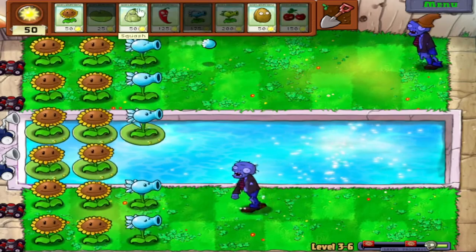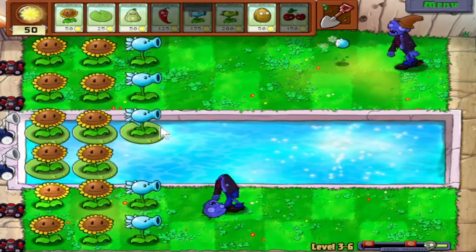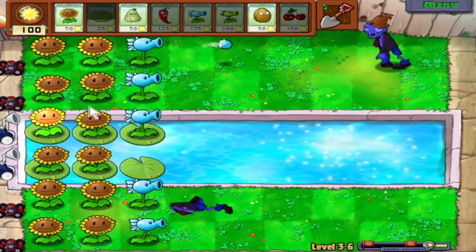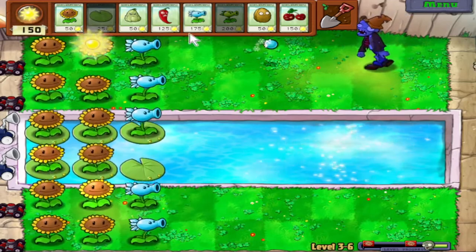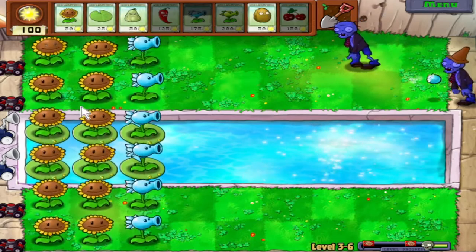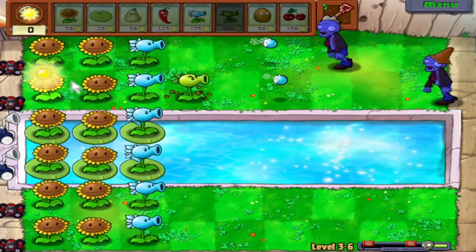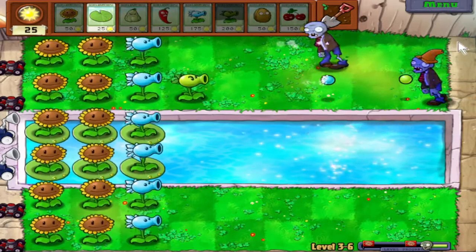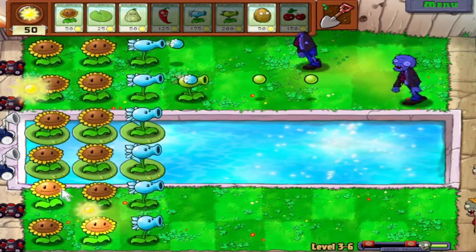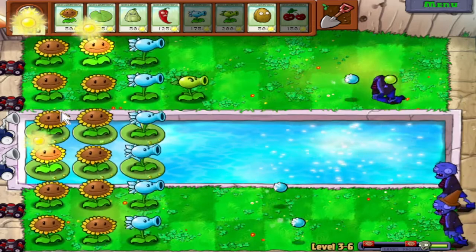One-hit kill plants like Squash are very good for dealing with the Zomboni. The Jalapeno is also very good because not only will it one-hit kill the Zomboni, it'll also melt all the ice in the lane. I'll make sure to show off what happens if you let the Bobsled Zombies appear, because they are funny. But if you want to efficiently deal with Zombonies, squash them as soon as possible so they don't leave any ice behind — and if you don't have that, Jalapeno.